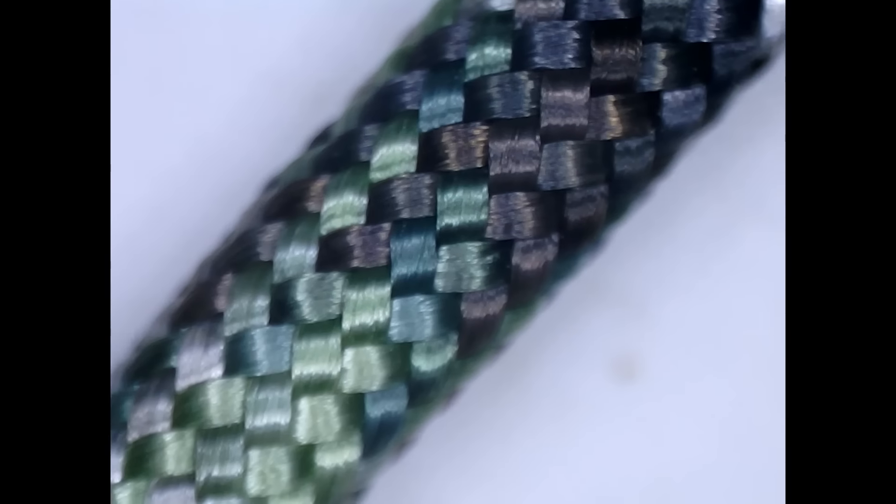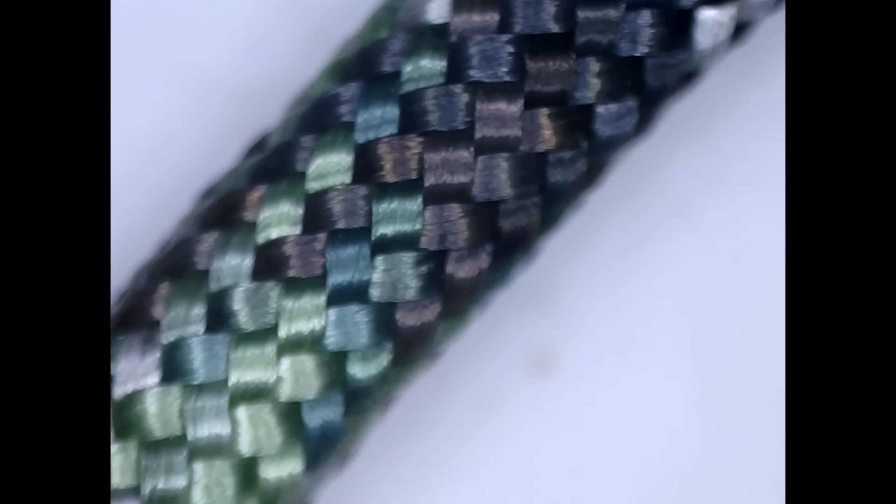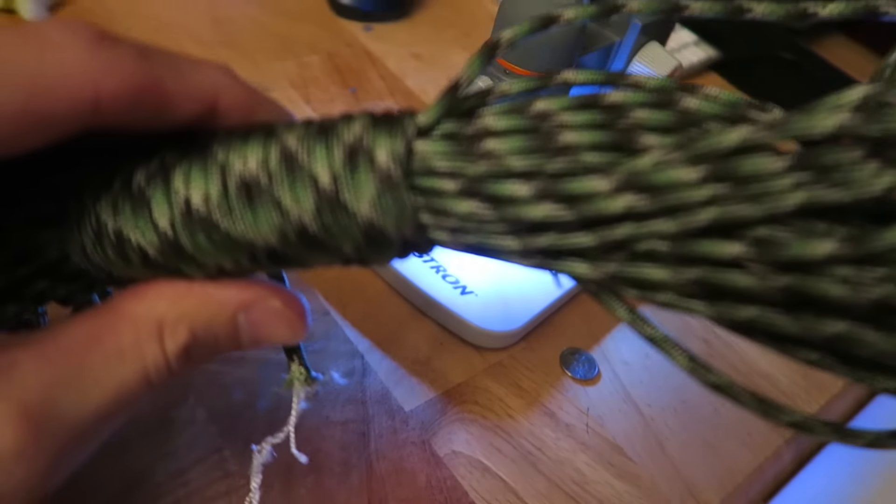What is this? Is it woven? It looks woven. If you said rope, that is correct — that is a piece of 550 paracord.